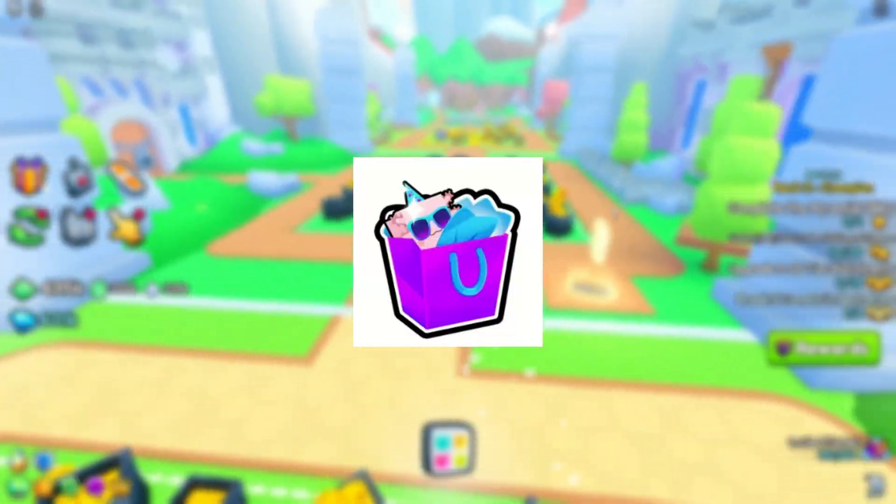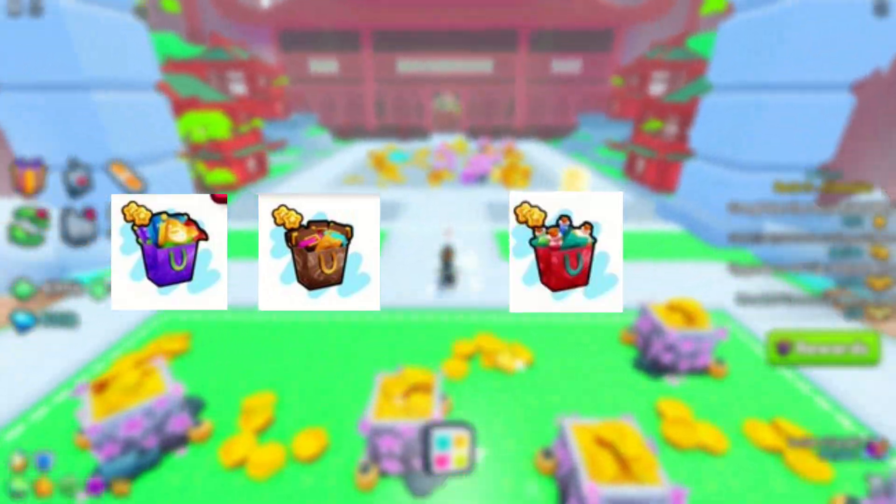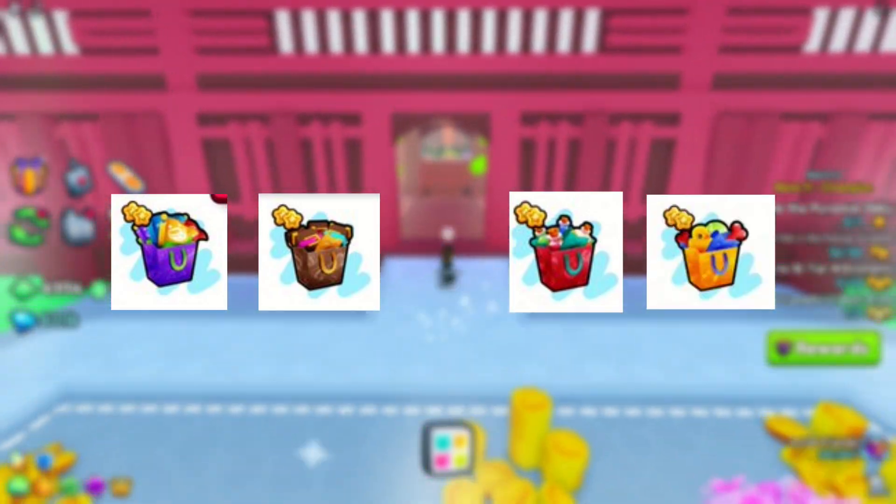Let's start with the four gift bags. The gift bags look like this but they're just different designs. The brown gift bag gives you enchants and the purple gift bag gives you flags. The red one gives you potions and the yellow one gives you items.